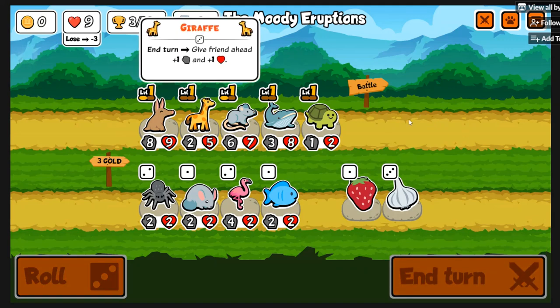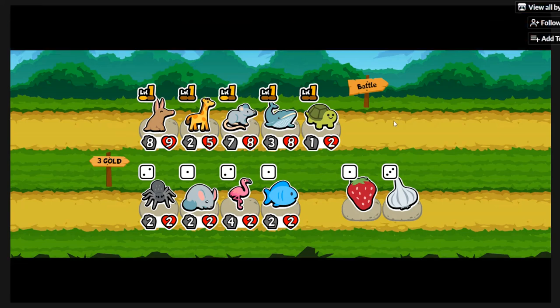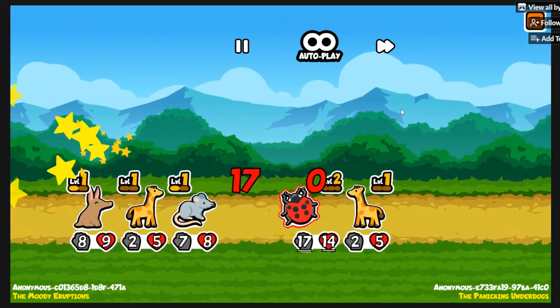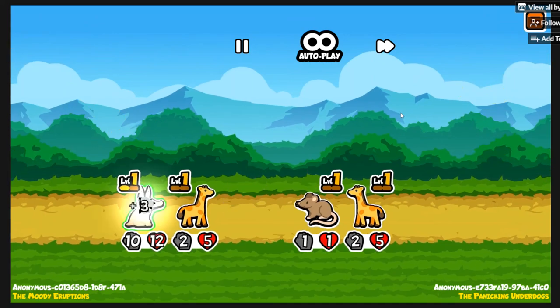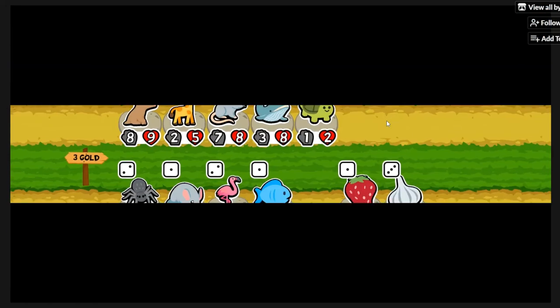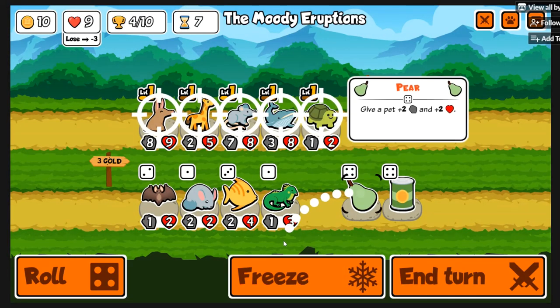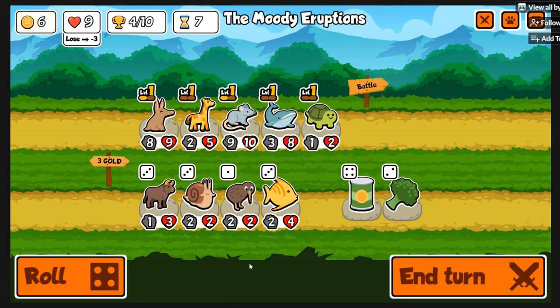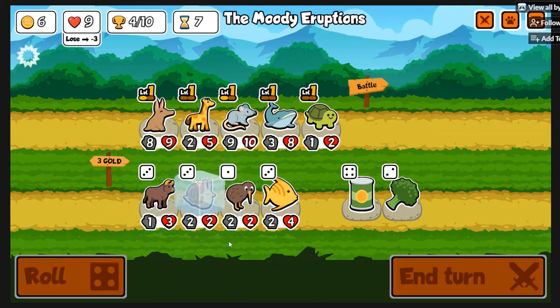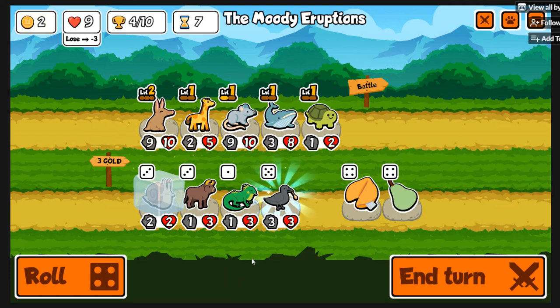They've changed the game again and deleted all custom packs — you have to get a new name and everything. Maybe I should just make an account on it. I can't recall what all the pets were and I don't want to recreate it since pets have changed tiers. But you basically go with the best pets and make sure to get Rat, Aardvark, and Iguana in there.